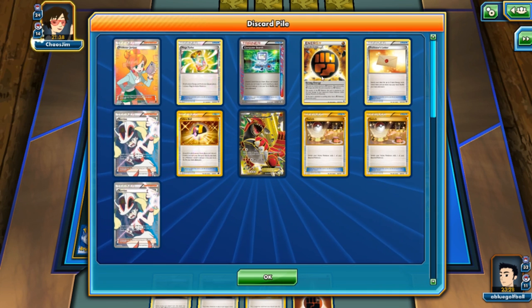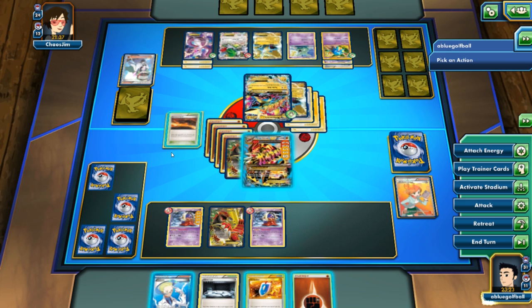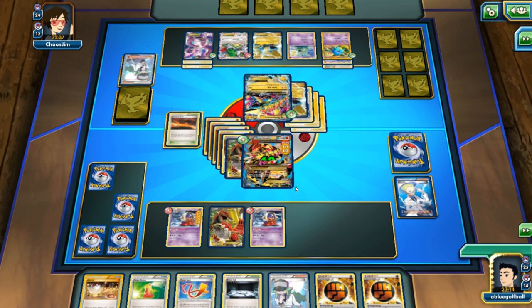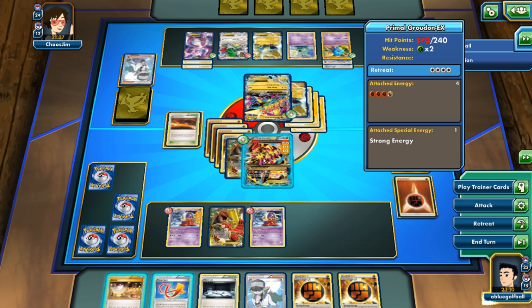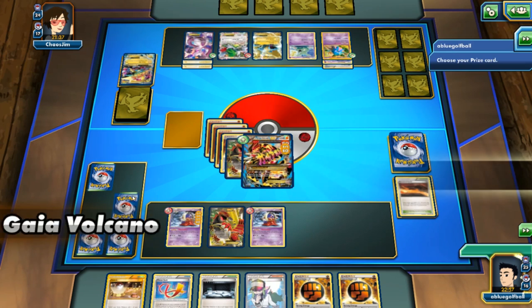If we really want to optimize, I can play Scorched Earth, discard an energy, and we get a Colress — that is beautiful! Let's go with Colress, then Max Potion the damage off Primal Groudon, and discard one of these energies. This Mewtwo EX shouldn't be able to knock us out — with four energies that's 120 damage, so we should survive and knock out the Manectric EX in one shot. Gaia Volcano for 440 damage — ridiculous.